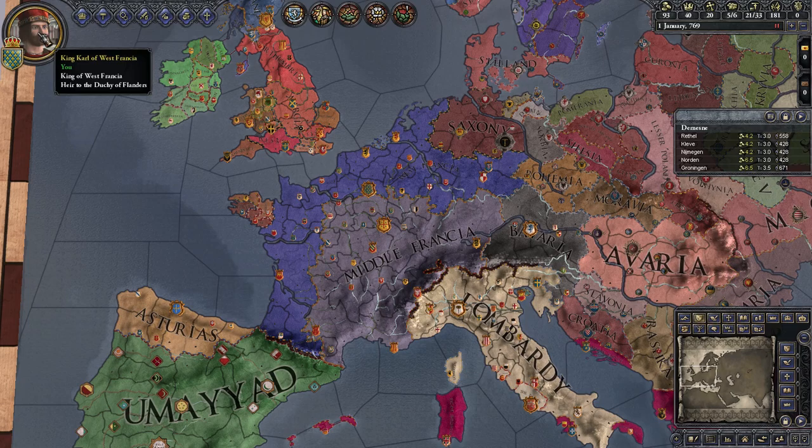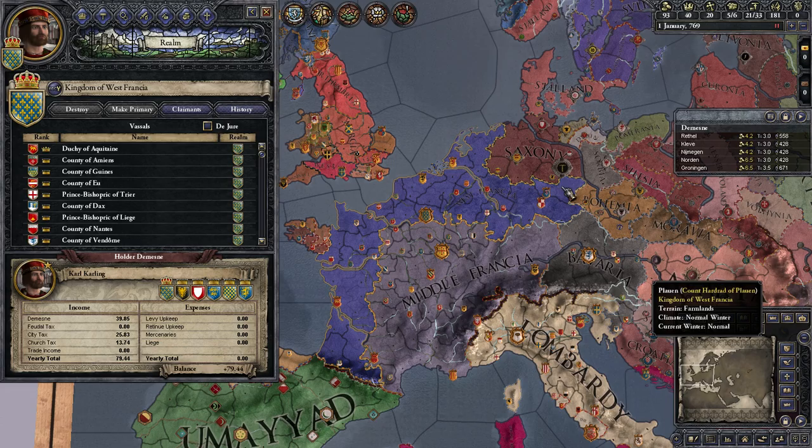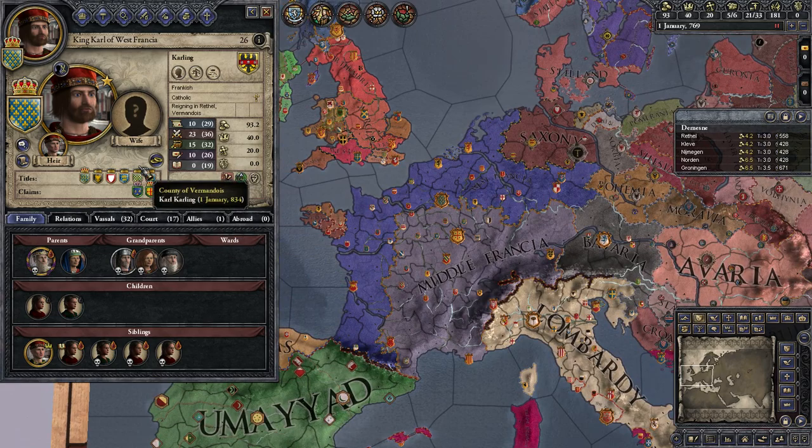First off, we are of West Francia, which is a very odd shape. Very odd indeed. What do we want to do first? Let's go ahead and get married. That might be a good idea. Arrange marriage.